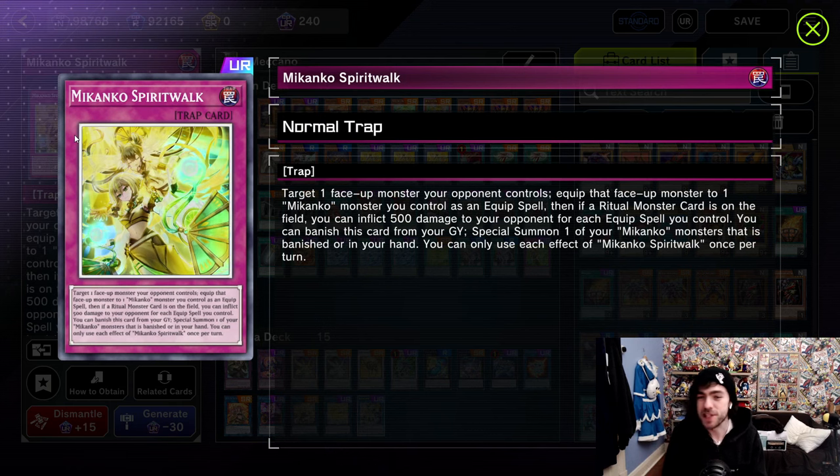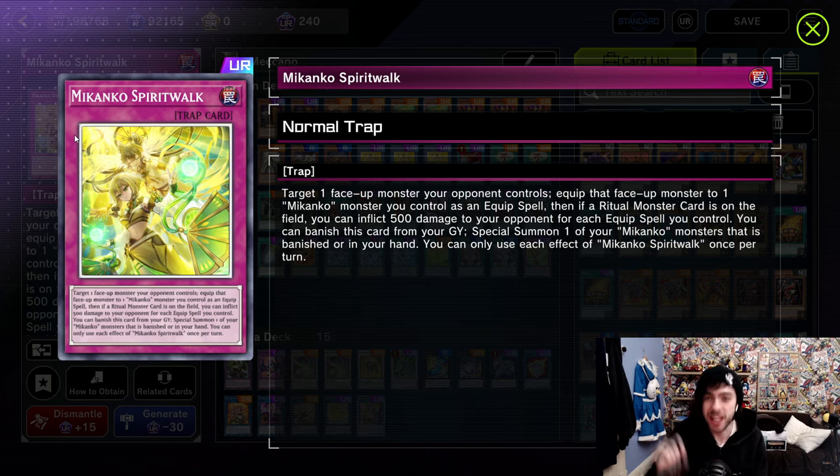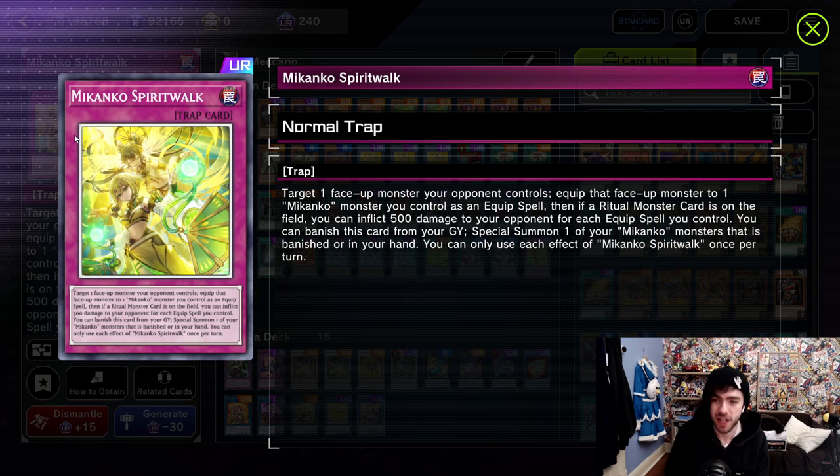Target one face-up monster your opponent controls, equip that face-up monster to one Makanko monster you control as an equip spell. Then if a ritual monster is on the field, you can inflict 500 damage to your opponent for each equip spell you control. You can banish this card from your graveyard to special summon a Makanko monster that is banished or in your hand. This card is really good.